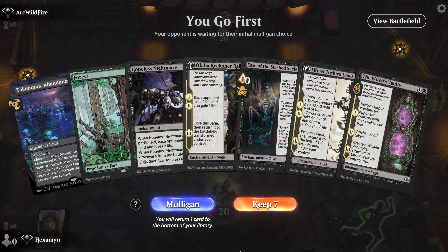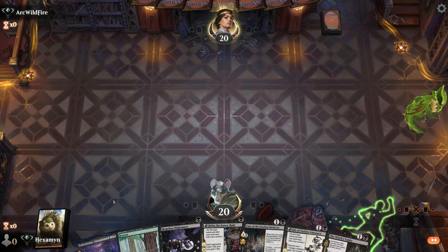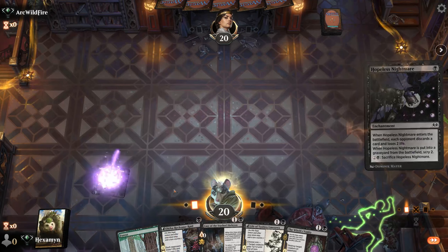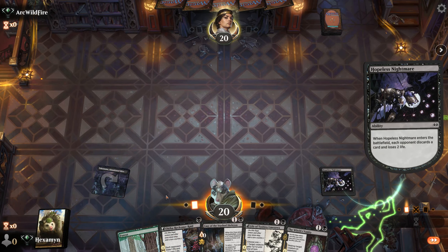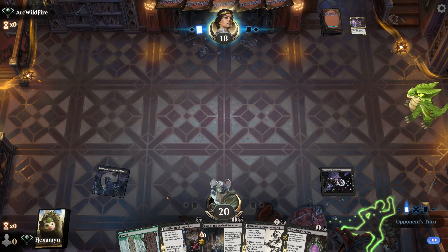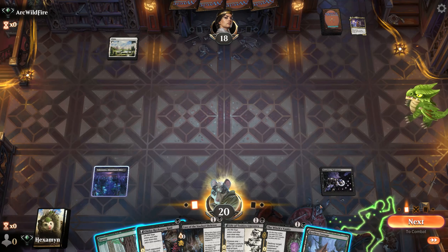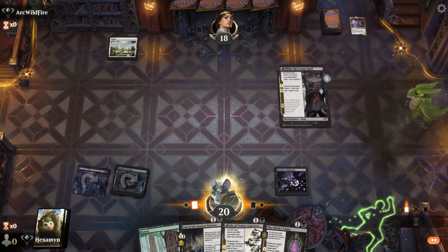Alright, on the play with a very nice opening hand. One thing I like about our deck is the curve is very low — I think all our cards are under three mana, so we always normally have a decent opening hand. Opponent mulligans down to five. Because of that, I'm going to jam Hopeless Nightmare — normally would have gone for Akiba Reckoner Raid, but we might be able to squeeze a cheeky scoop as opponent has to discard down to four cards. Amalia goes to the graveyard, which probably means they have another one or are missing black mana. We want to get the job done quickly against life gain, so we go Akiba Reckoner Raid.